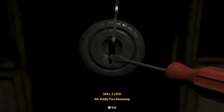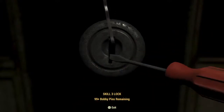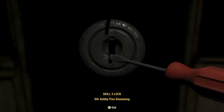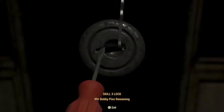Sometimes these locks are real easy — you get them within a couple turns — and then sometimes it just takes forever. If your lockpick breaks and you come back into the lock, it is the exact same spot that you're looking for. Now if you exit yourself, the lockpick is going to reset, so you'll have to start over.